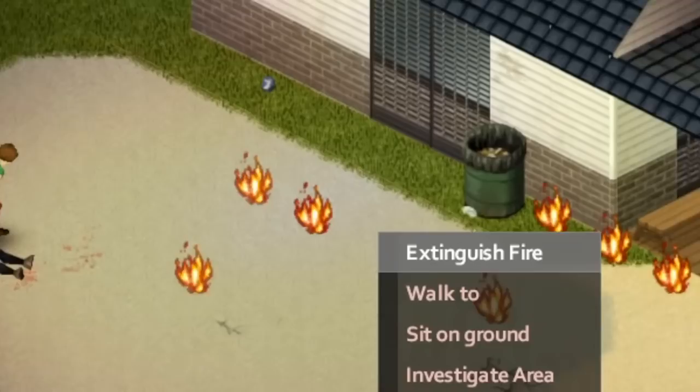Then all you need to do is throw the molotov on the wall, wait for one of the wall tiles to get destroyed, then hurry up and put out the flames before it spreads. Now you can just vault through and loot exactly what you need.